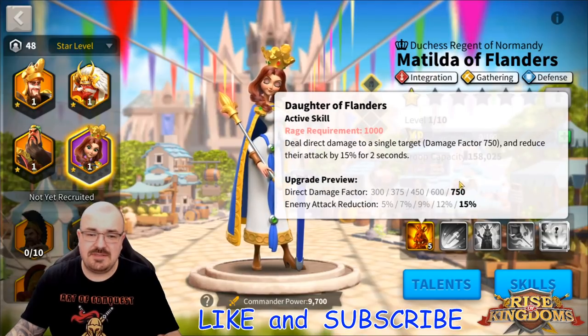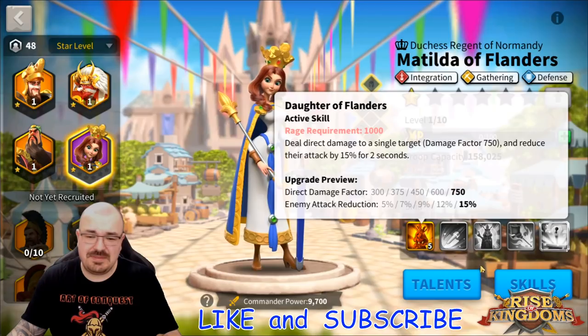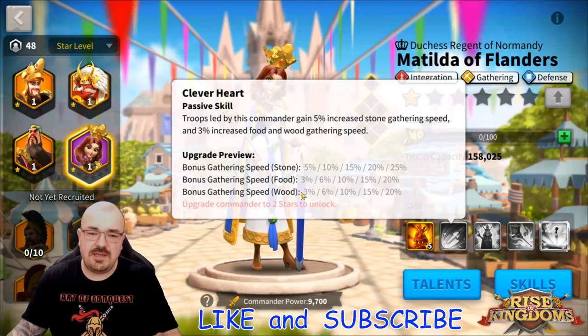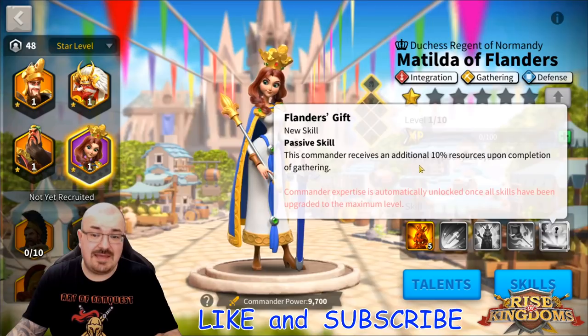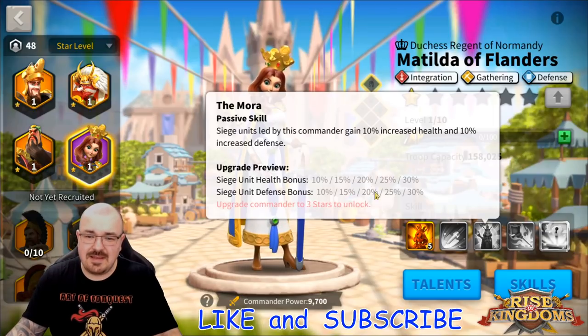Matilda of Flanders — her primary skill direct damage factor is pretty weak, reducing enemy attack by 15% is next to nothing. The gathering covers stone, food, and wood — she doesn't have gold or all kinds of gathering, so we can probably use her for gems. She also has 10% additional resources once you obtain her expertise, which is really amazing for a gatherer.